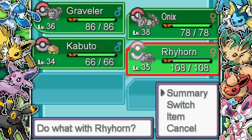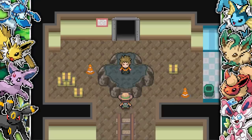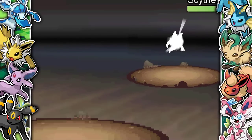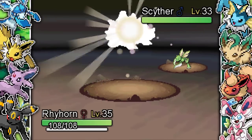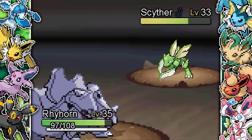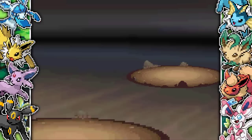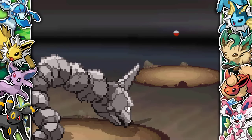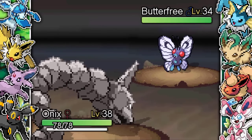Next up is a Bug Catcher — a great start for me because these are just easy people to beat. He leads with a Scyther which is four times weak to Rock — this game is getting easier and easier. He goes for Fury Cutter but that's no problem. Rock Blast twice and Scyther is dead. He also has a Heracross which did quite a bit of damage with Close Combat, but I luckily destroy it. Then he sends out a Butterfree — no problem, just Rock Slide and one shot it.